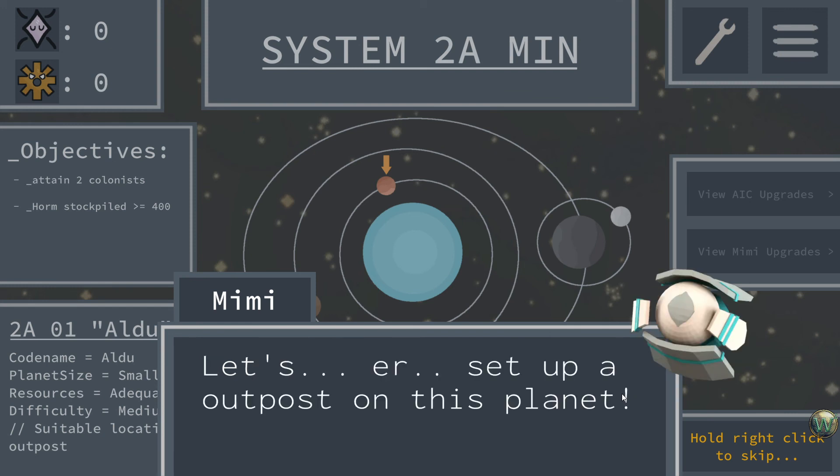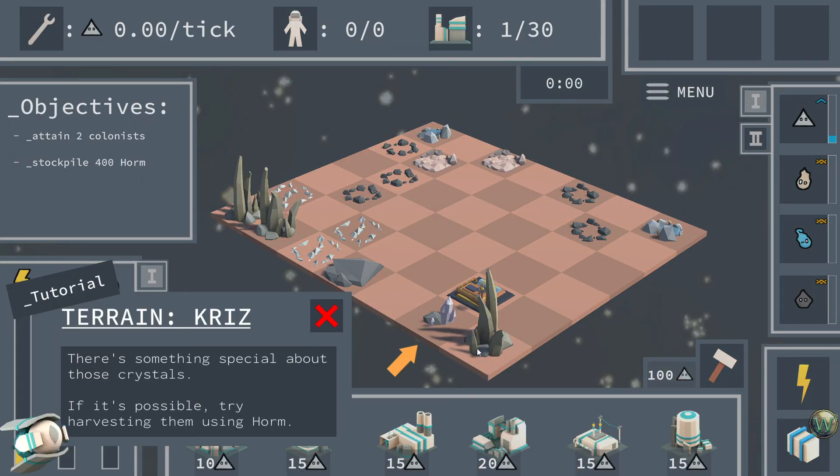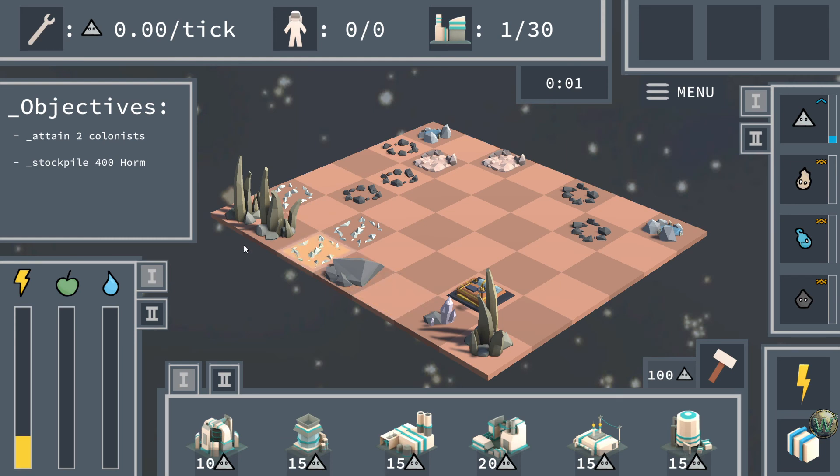Let's set up an outpost on this planet. There's something special about those Kriz crystals — if possible, try harvesting them using Horm. Our objectives in this mission are to attain two colonists and stockpile 400 Horm. I'm going to go the colonist route, at least one colonist route, because we only have 30 supply to work with. This is the special feature that the newsletter button gives, by the way — it makes your AI core have a different skin, which makes it stand out a little on the map. It's a fun thing for signing up for the newsletter, and this game is interesting enough that I'm willing to.